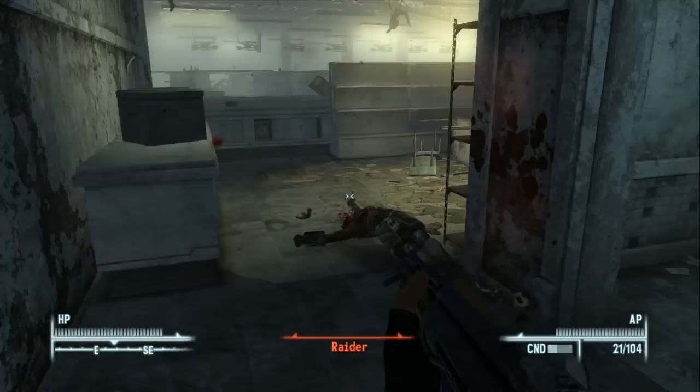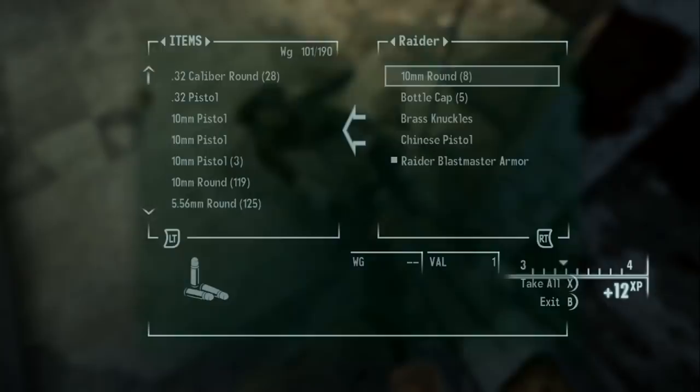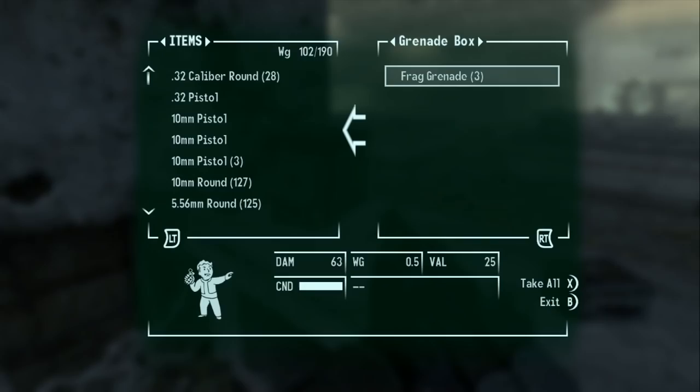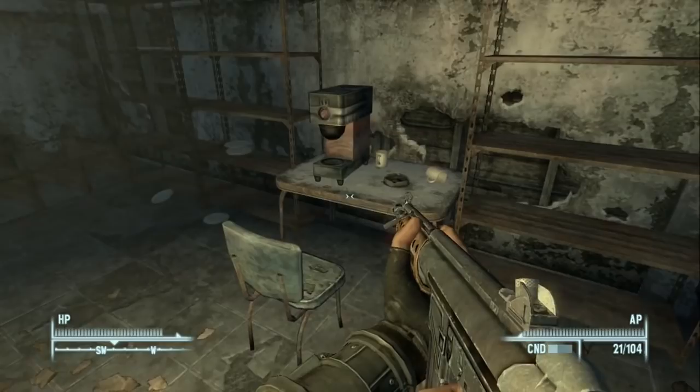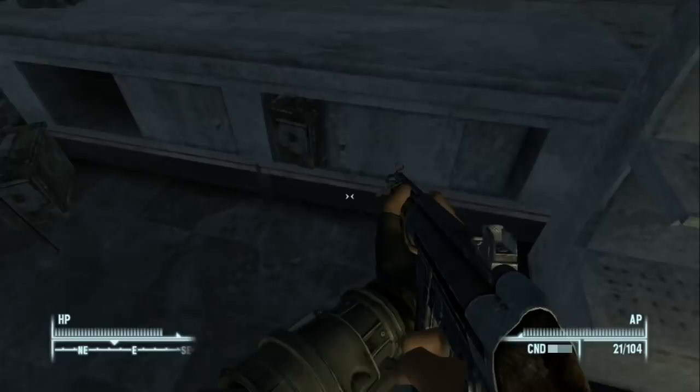We take out the last raider who is bizarrely trying to fist-fight us while we have a gun. Raiders aren't known for their intelligence. We find a Chinese pistol, a bottle cap mine, a grenade box, another bottle cap mine, and a motorcycle handbrake plus a gas tank — those are used for schematics. Another ammo box was nearby.